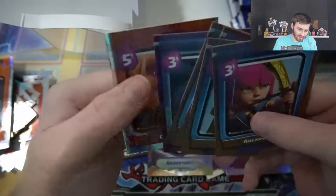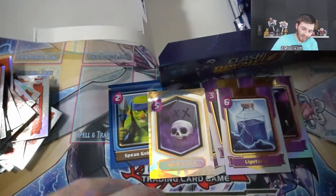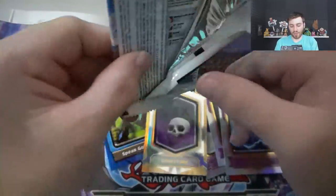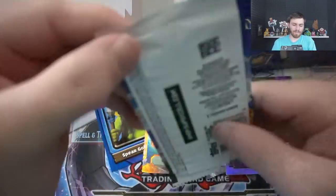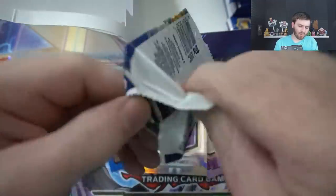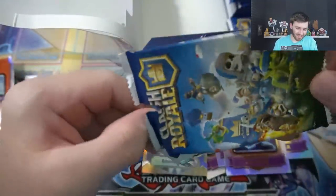Show me that gem foil, or I will take the shield foil as well. Shield foil epic — I actually pulled the shield foil epic! I pulled the hunter — the shield foil hunter!